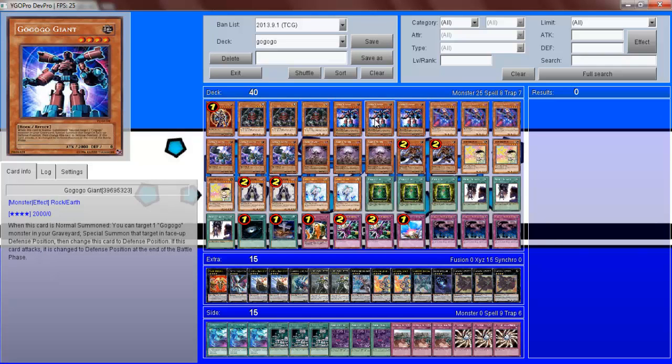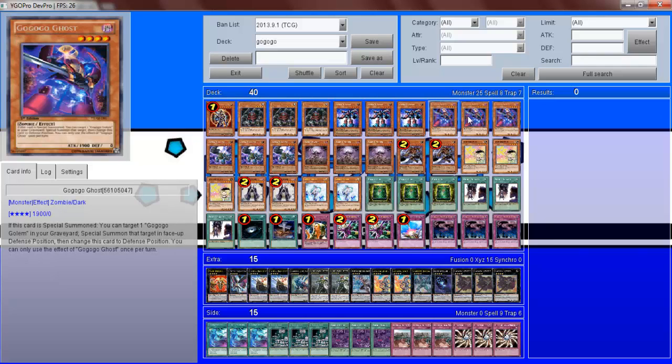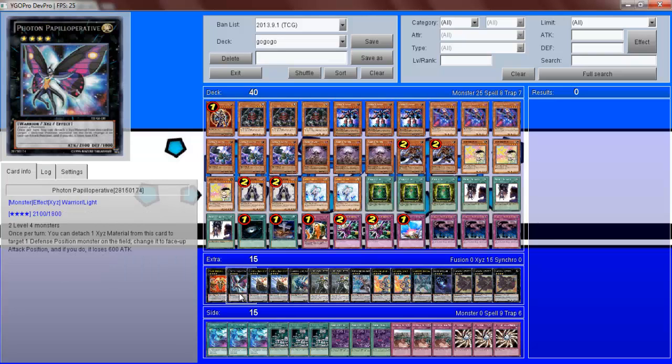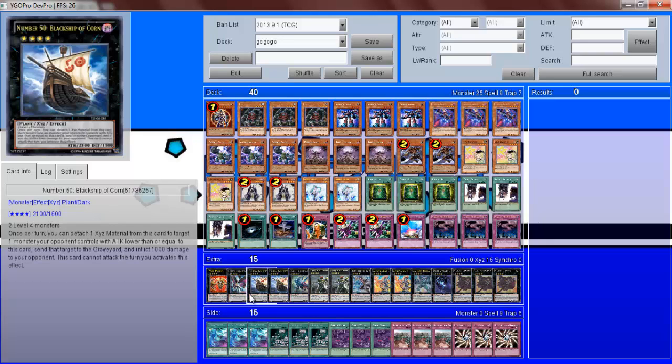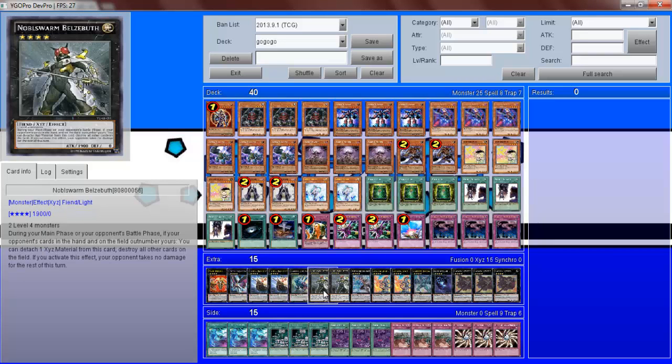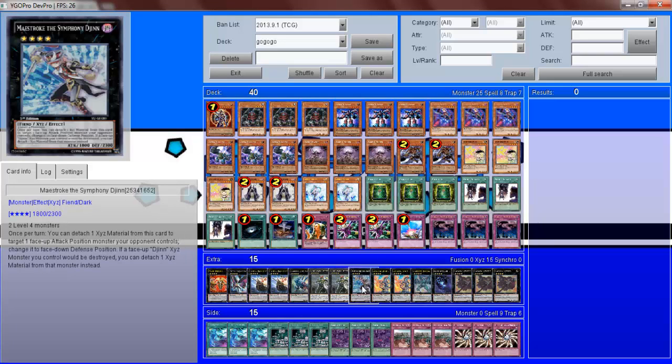As for the XYZ monsters: one Vylon Disigma — as mentioned, Giant has an effect to bring out Golem and you've got a preset monster ready to go for the Disigma play. One Phantom Papilloperative — he's pretty self-explanatory, he's really helpful in some positions when you're versed against a stun deck or some really weird sort of deck because you'll come across them. Flagship Corn — I find him really helpful, it helps so much as you saw. Diamond Dire Wolf — pretty self-explanatory.